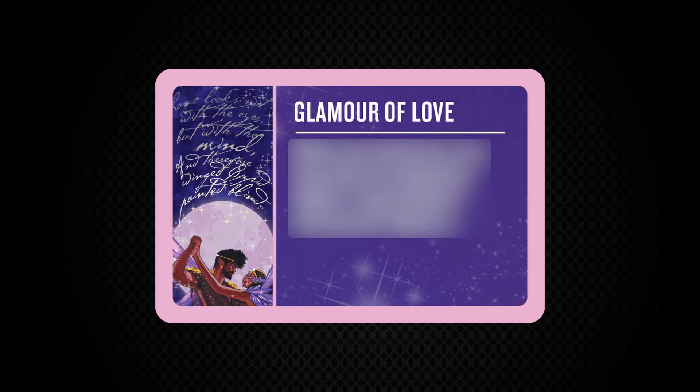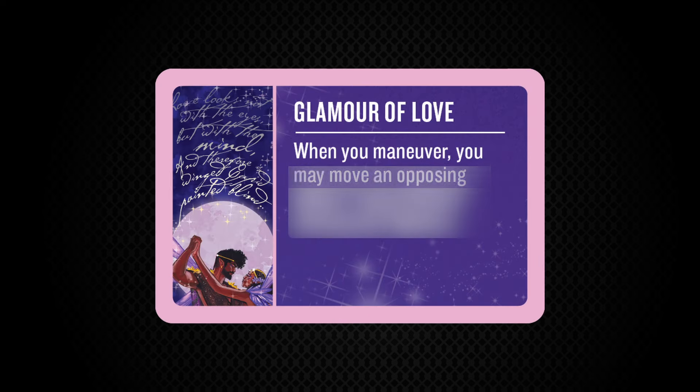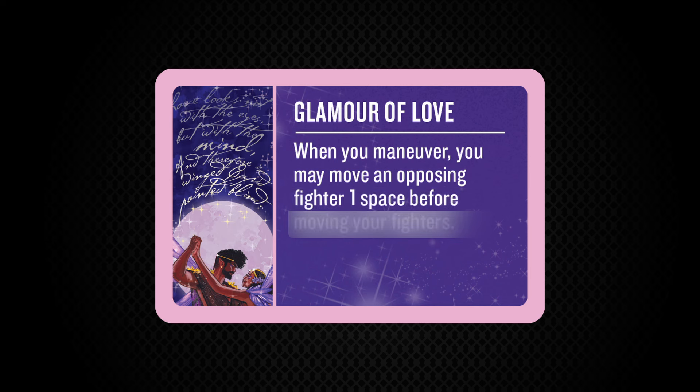Glamour of Love. When you maneuver, you may move an opposing fighter one space before moving your fighters. A powerful ability, to be sure. Given Titania's ranged, this may allow you to move an opposing fighter into her zone so they're able to be attacked, or perhaps move them closer so Oberon can engage them in melee. It could also allow for some shenanigans with map mechanics like secret passageways, item tokens, and high ground. I'll be interested to see how this effect will be used to its full potential.